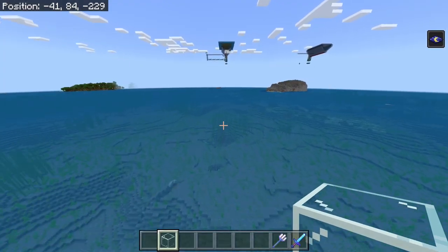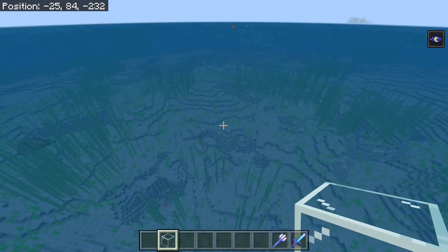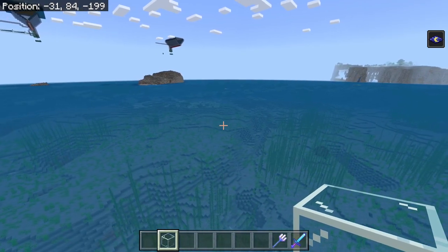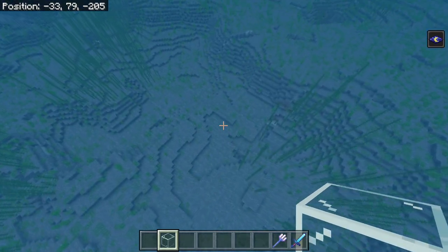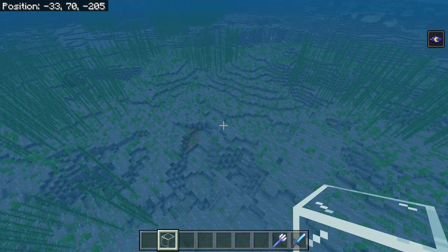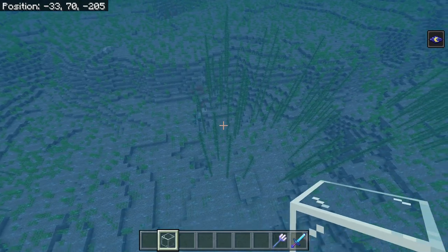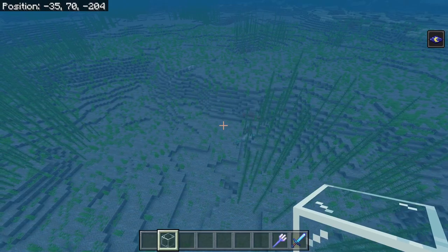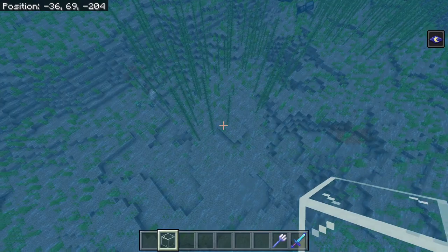The first thing you're going to want to do is just find an ocean, and that's very important because we cannot use rivers. Although no monsters can spawn in a river other than drowns, the spawn cap for drowns in a river is only two. But whereas in the ocean, if we go a little bit lower, closer to the ground, we're going to start seeing all of these drowns pop in. We can have a spawn cap of five drowns in the ocean, and that's what we're going to take advantage of for this farm.